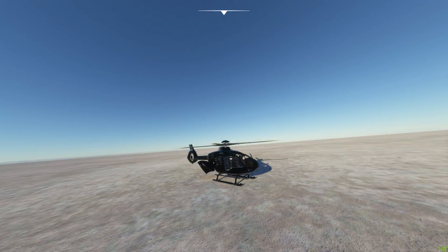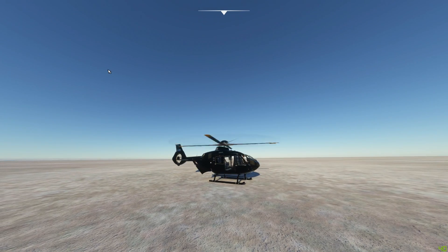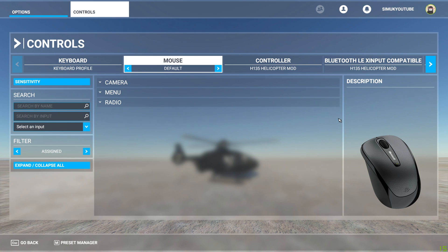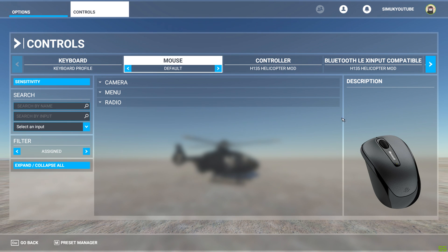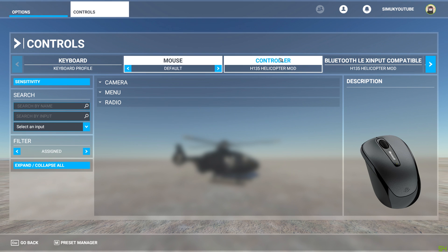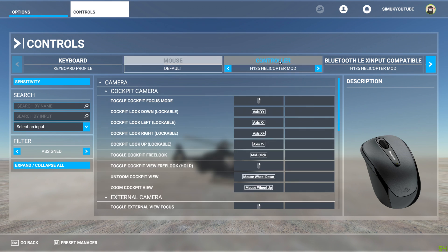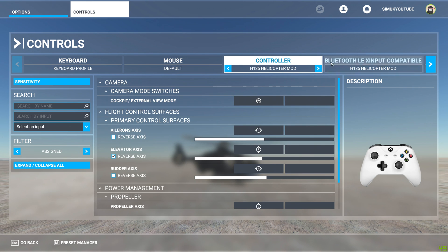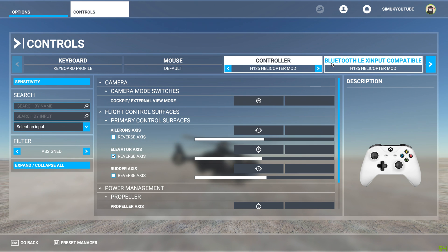In the meantime, I'm going to show you how to set your controls up so that you can fly. So if we come into the control system here. I'm using an Xbox Series X — the new Xbox controller, that's what I'm using. And in Microsoft Flight Simulator, for some unknown reason, it sees it as two completely different controllers. So you're not going to have to do this unless you've got an Xbox Series X controller.